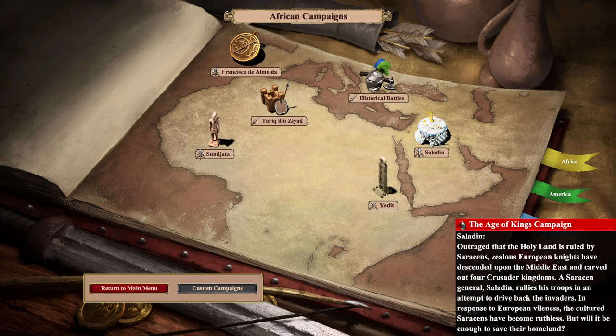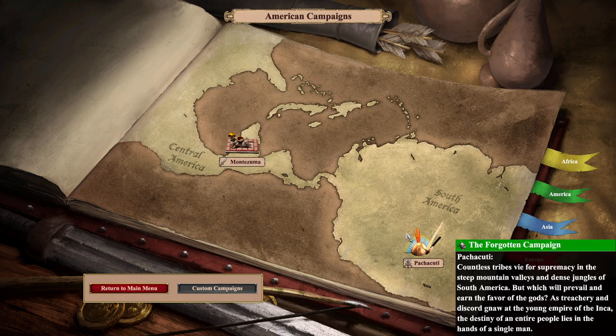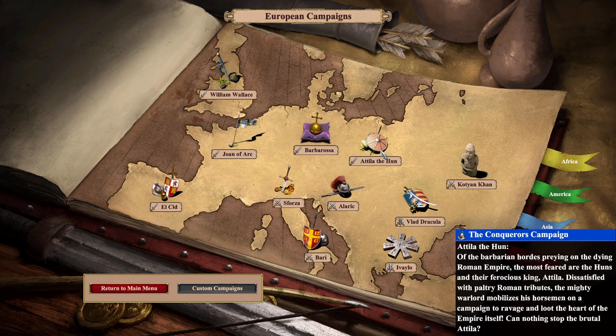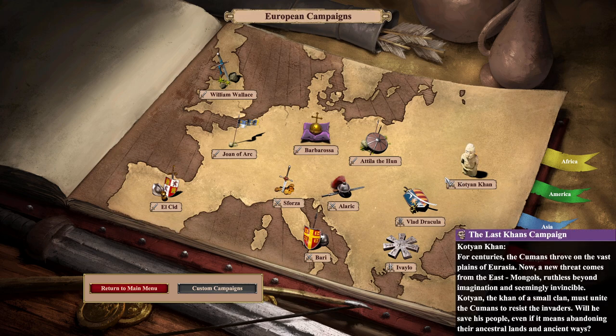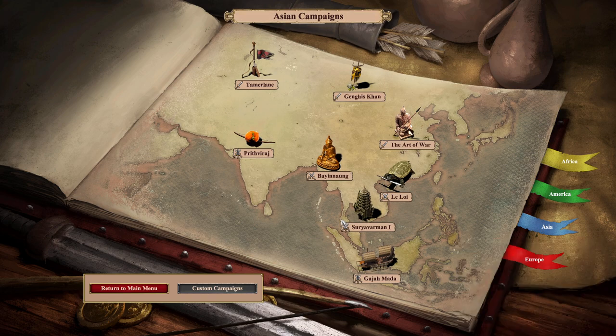We also have the normal campaigns — for example, Age of Kings campaign, African Kingdoms, because it has all the other DLCs, and a new one: Conqueror's, Forgotten, Rise of the Rajas. The new one is actually The Last Khans, so you have Tamerlane, and then in Europe. The swords indicate the difficulty — one sword, two swords, three swords. It's kind of hard to understand.